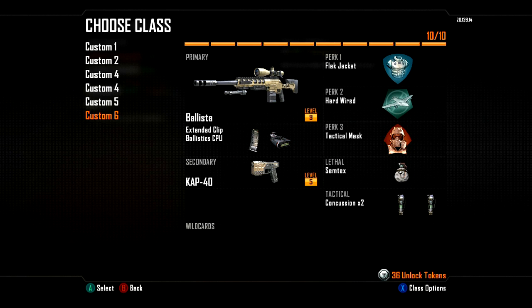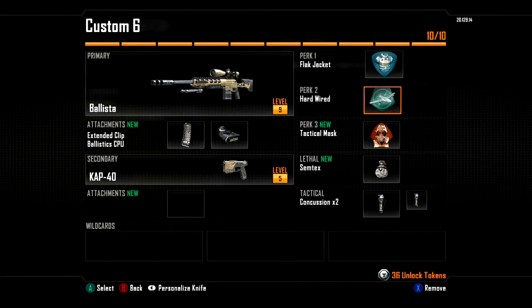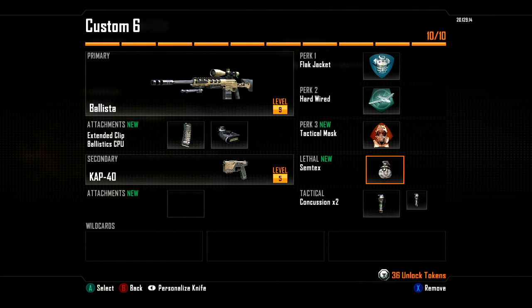Starting at the bottom: Ballista with Extendomize and Ballistic CPU — that's to help with the sway I think. Secondary is the CAP-40. For perks I've got Flak Jacket and Hardwired. Hardwired counteracts counter UAVs and EMPs so you don't get all that crap over your screen or your map. Then I've got Tactical Mask, Semtex, and Concussion.